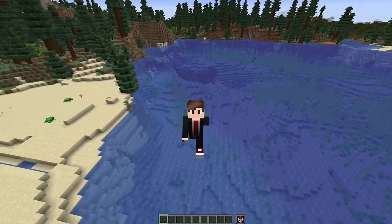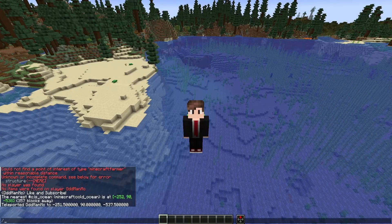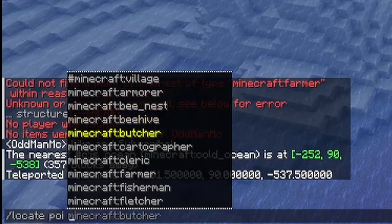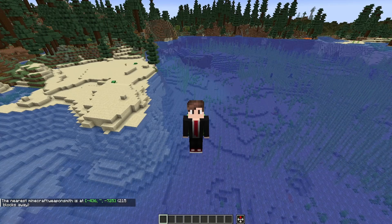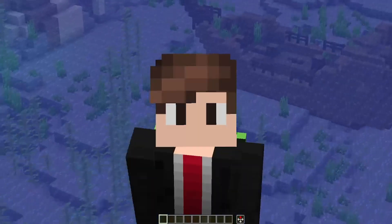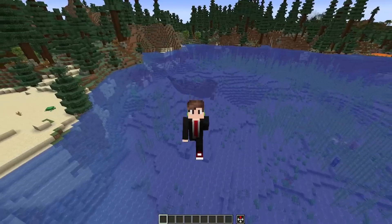As for the other two options, they work in a very similar way. For the point of interest, we're going to do forward slash locate POI, and then we get a bunch of different options for things such as beehives, a butcher, cartographer. If I scroll all the way down to a weaponsmith, click on that, and hit enter, it's going to give me the coordinates for the nearest weaponsmith. Note: if it pops up with red text saying it cannot locate something, it's because you are too far away and there is nothing nearby, which means you're going to have to explore a little bit.